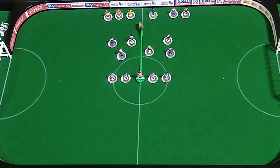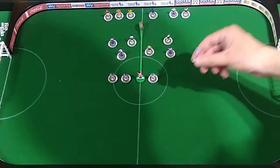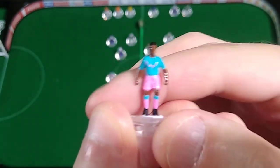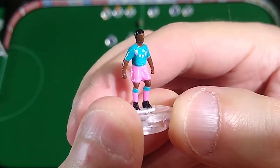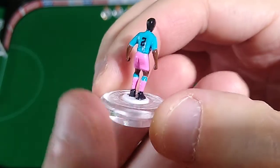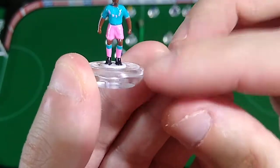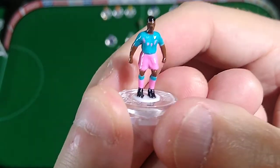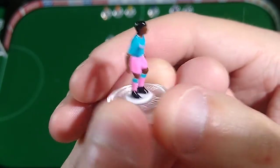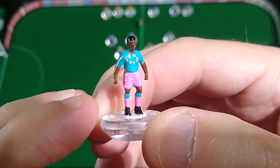Now let's move on to the Liverpool Leviathans. This is the seventh squad, and this is an instance where I had a plan, I actioned that plan, and everything turned out great. The top is Bimini Blue, which is an indigo. The shorts and shin guards are Pink Parfait, with Bimini Blue trim on the shin guards as well. This was always the plan with this team once I finally decided what colors I was going to use. Nothing fancy here.